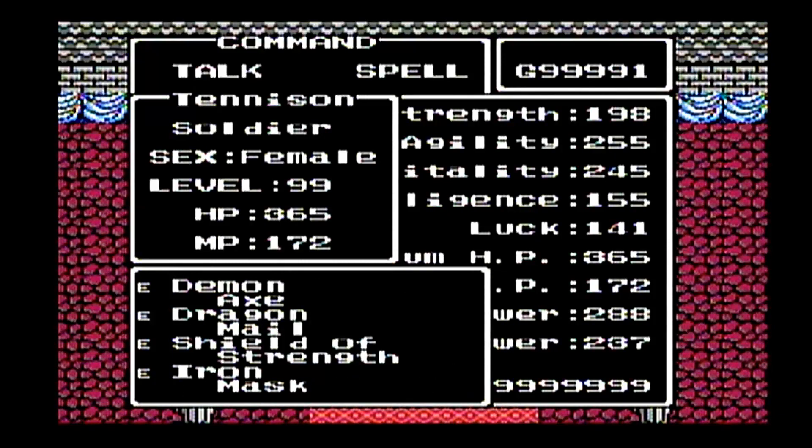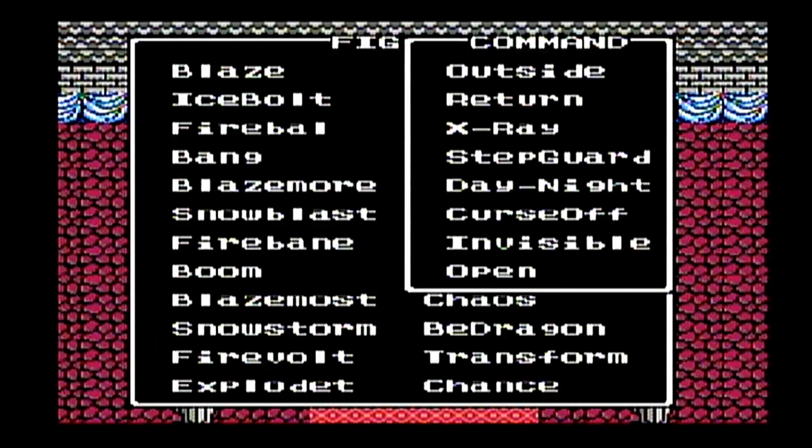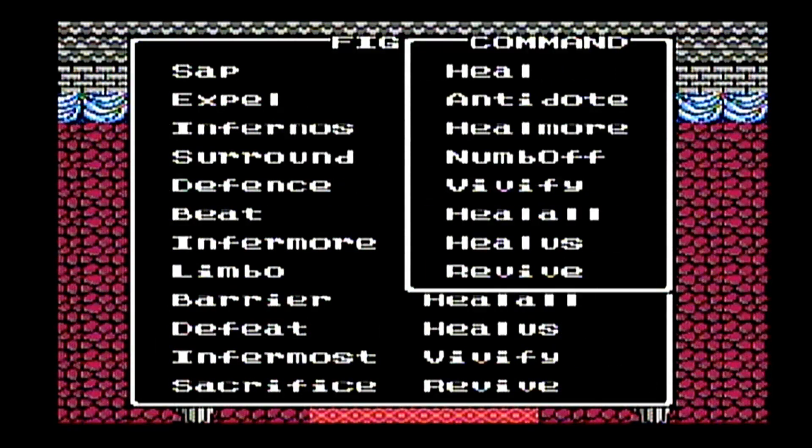She has Dragon Mail for resistances, Shield of Strength to cast heal more on herself if needed, and then the Iron Mask. She's also learned all the Wizard spells and all of the Pilgrim spells.